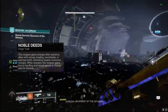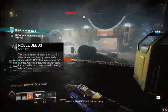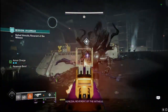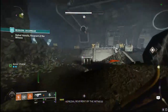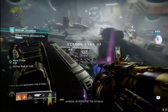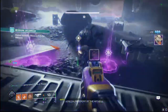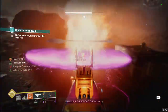The cherry on top gives us a plus 5 to stability. The origin trait for these weapons is Noble Deeds: this weapon gains charges after assisting allies with revives, heals, or overshields. Defeating targets consumes the charge, and while charged this weapon gains bonus handling, reload speed, or charge for a sword. Definitely one of my favorite rolls this season. All of the weapons from the war table and Mara Sov have some pretty awesome rolls, so I will be going over all of those remaining as well — make sure to subscribe and hit the bell so you get notified. Thank you all for coming back, get to crafting these, and I'll catch y'all in the next one!